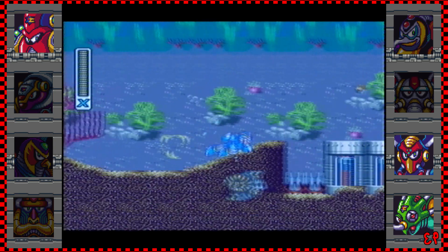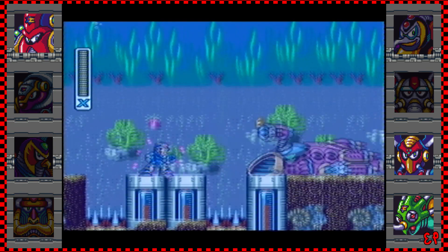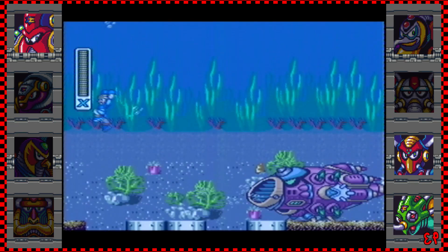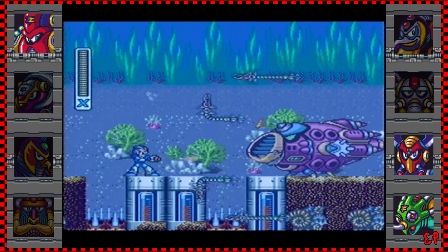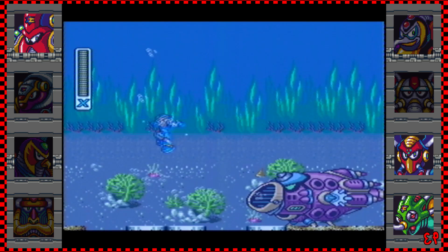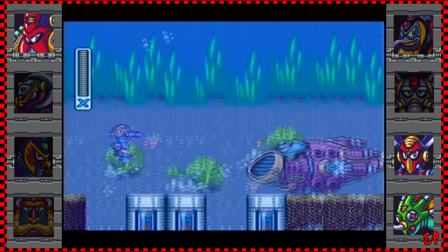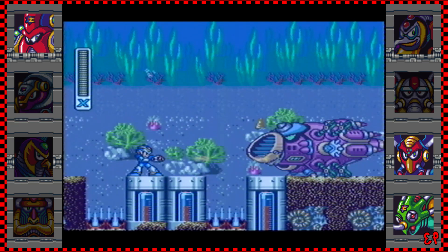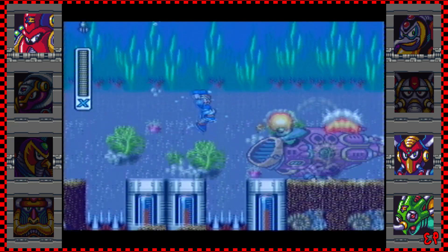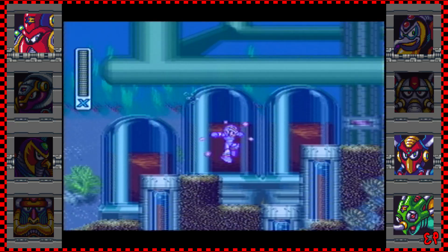There's one really cool thing about Mega Man Maverick Hunter X: you get to see cutscenes they made for that game which explain the origins of Mega Man X. You get to see how Dr. Light creates X and puts him in a capsule, telling him he can't awaken just yet because the world isn't ready for something as advanced as he is.